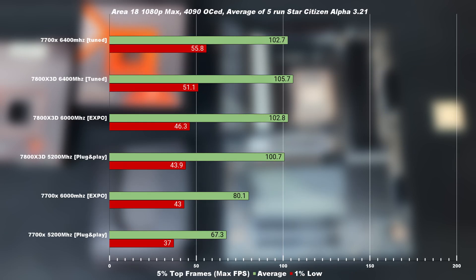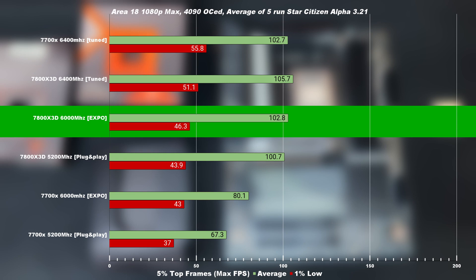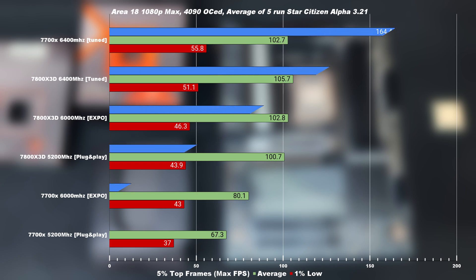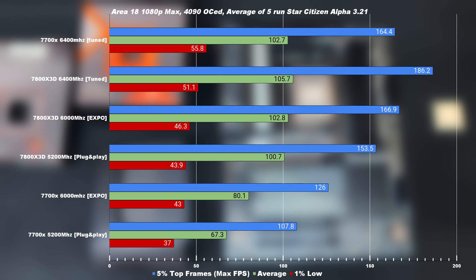Moving to Area 18, a similar story: the 7800X3D with 6000MHz is 25% faster on average out of the box. But once we overclock and tune the 7700X with its lower latency, it completely takes over — with a massive 28% better 1% low and a 25% improvement on average, the 7700X takes the lead. Revealing the 5% max average, we can see that the X3D version does print insane high FPS due to certain areas fully hitting the cache. From a smoothness perspective, the 7700X feels better due to the 1% lows, and actually reminds me of the i9-13900K with DDR5 at 8200.